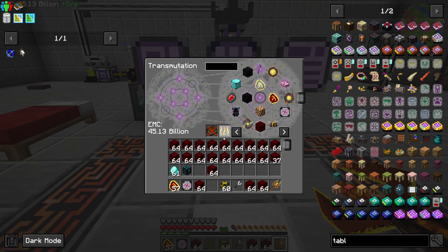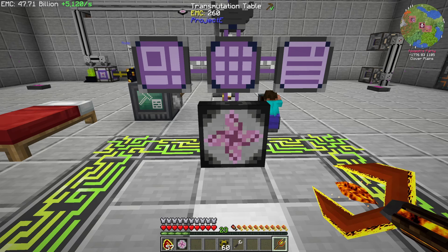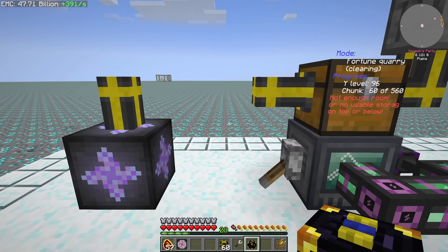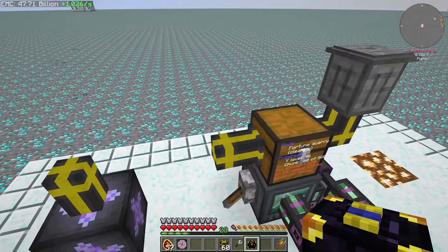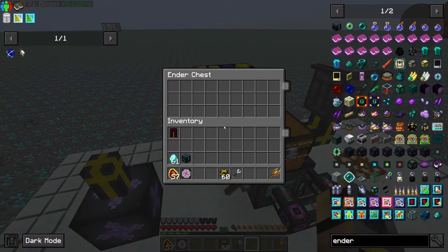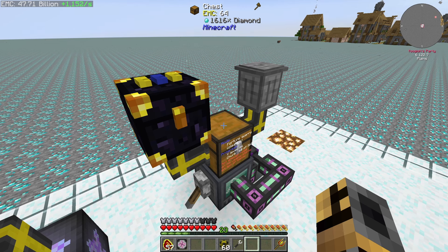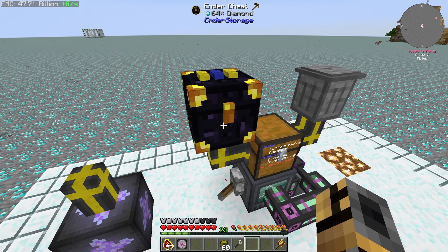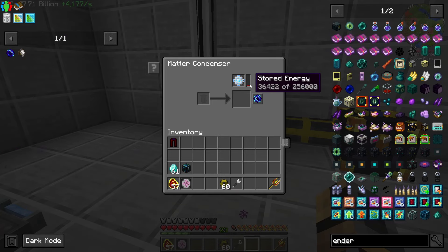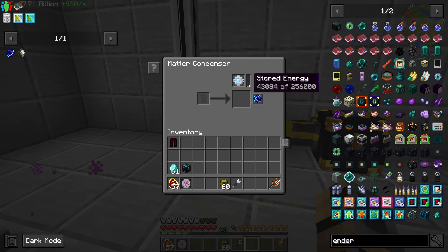Let's see how much we had in backup — from 45 billion to 47.7 billion. Nice. Let's go ahead and plug this in. Now we should be pulling everything we can out of this. We will create a singularity with diamonds instead — we'll throw it 256,000 diamonds.